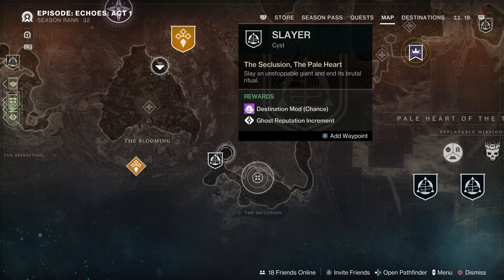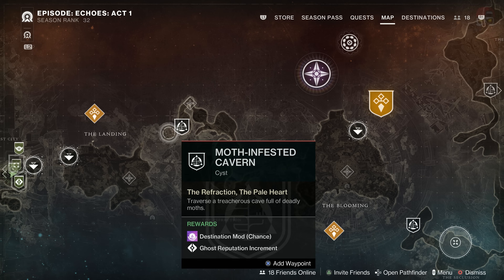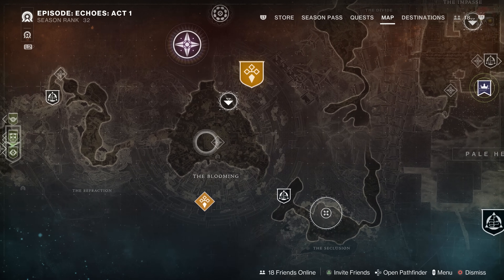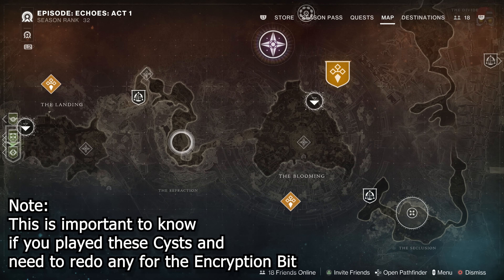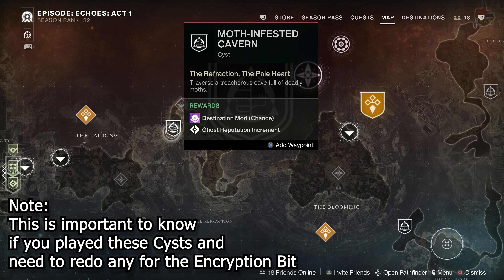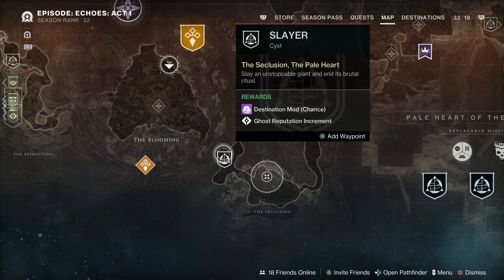There are six cysts total in three locations — two in each area. There's going to be two down here by the landing: the Sword Dance and the Moth Infested Cavern. Over to the right on the Impasse there's Smothering Darkness and one other. Once you've unlocked all six, you can rotate between the two in each location using a certain spot. There's two here, two up here for four, and then two down here for six total.